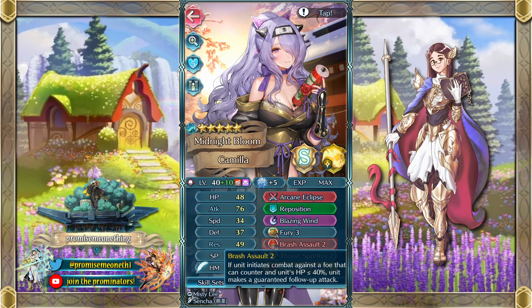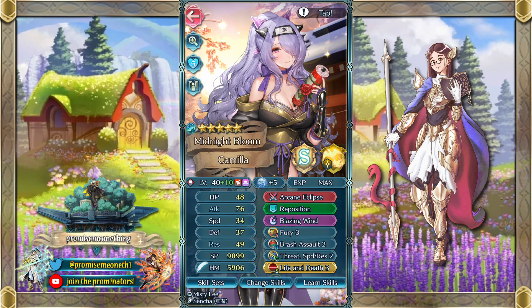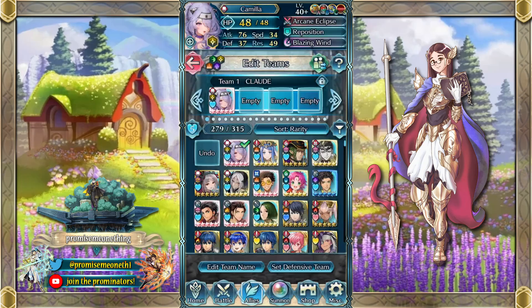Brash Assault is also a super budget skill: if the unit initiates combat against a foe that can counter and unit's HP is less than or equal to 40%, unit makes a guaranteed follow-up attack. This synergizes really well with the chip damage from Fury, making it pretty easy to get into Brash Assault range. You might ask — you already have a guaranteed follow-up in Arcane Eclipse, why want another one? Well, two layers of guaranteed follow-up can help get around follow-up negation. And then Threaten Speed Res because I didn't have the fodder for Speed Res Menace, but I still think it's a pretty good budget skill. Let me know in the comments what you think of this build — I'm tempted to make a showcase of it because it's honestly been working really well for me.